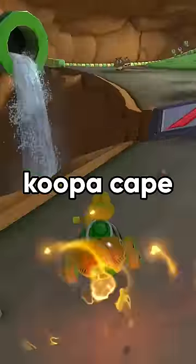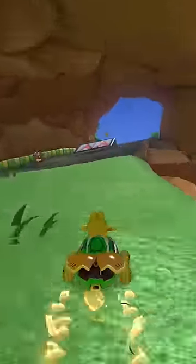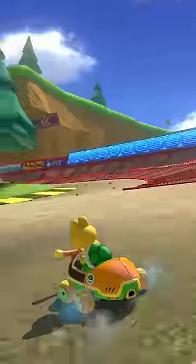This is every shortcut on Koopa Cape. Right after the trick ramp, you can mushroom through this grass, then take a sharp turn and mushroom through here.